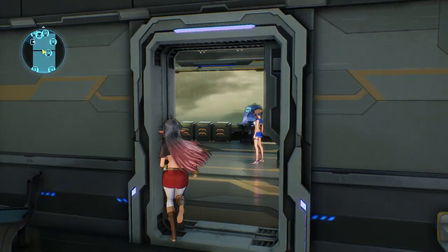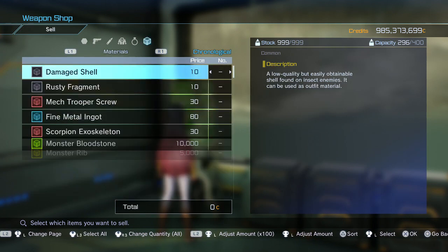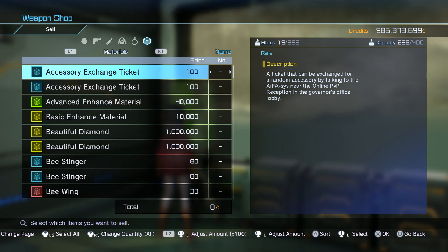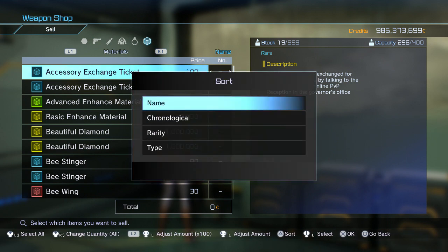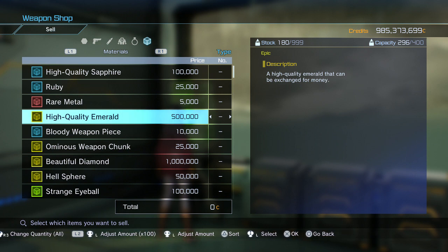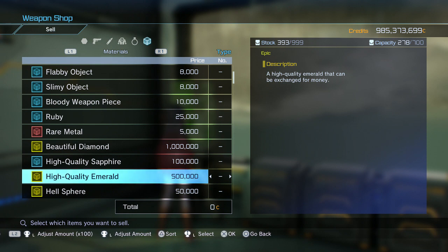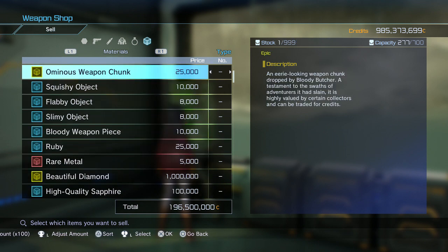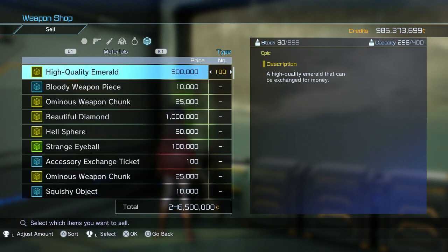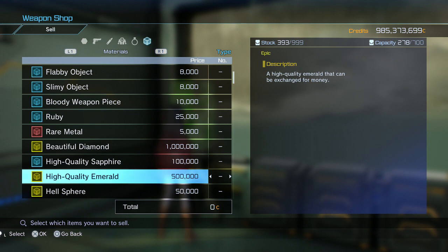For the money-making side — go to the Weapon Shop and select Sell. I'm not going to sell any of my emeralds here, but to give you an idea: just what I've got plus what I have sitting in my storage is 286 and a half million — just emeralds alone. And I got all that through grinding that one mission. Hence why I've got 985 million credits as it is.